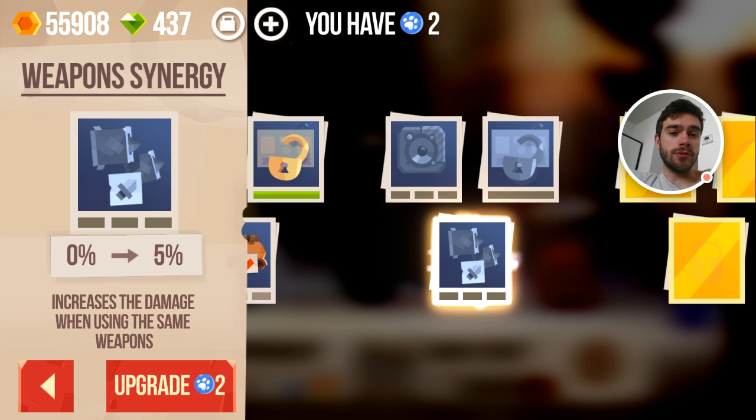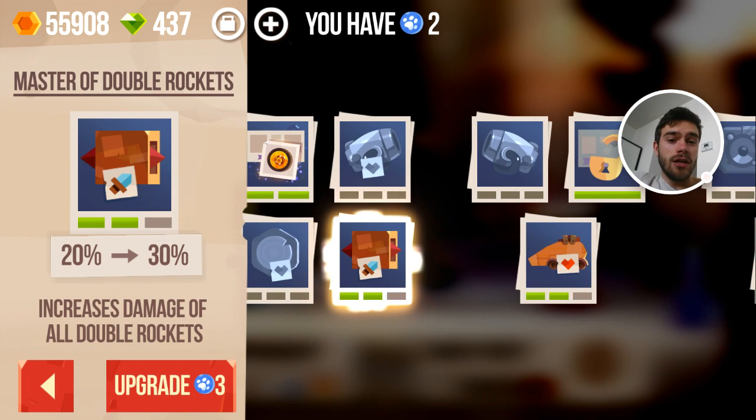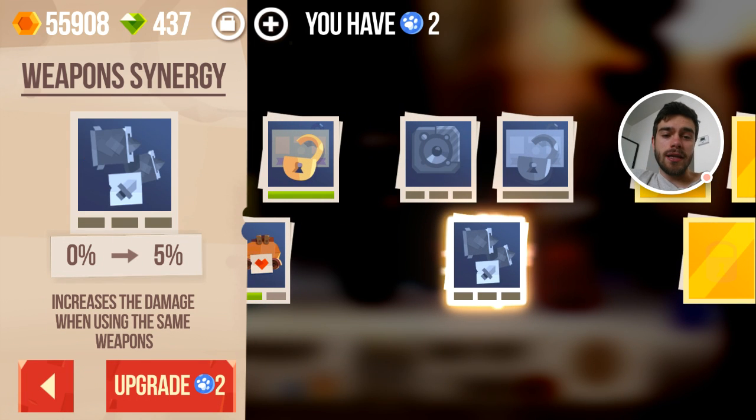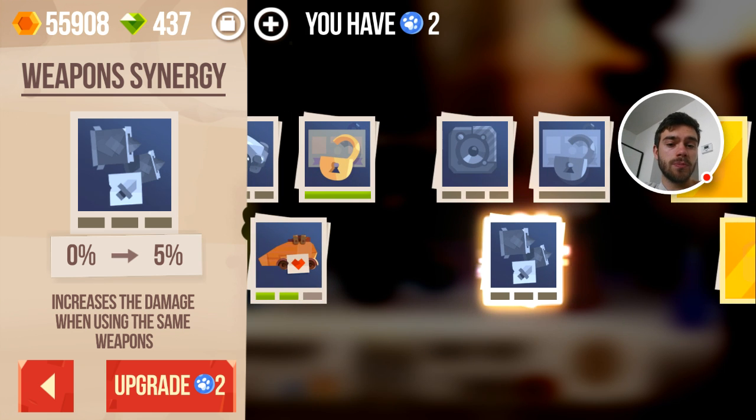One upgrade I will be getting is Weapons Synergy, which increases damage when using the same weapons — it's only 5%, so it's not a whole lot. But think about it: quite often you're gonna use the same weapon twice. Bouncy boulder uses 2 blades, and on most of my vehicles I put 2 double rockets. So it just happens a lot that you use the same weapons. I'll get this one — it's not a major increase but it definitely makes a change. Keep in mind it's quite expensive because the first upgrade option costs 2 cat paws, the second will cost 3, and the third probably 4.